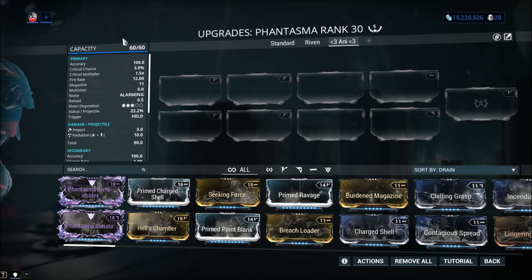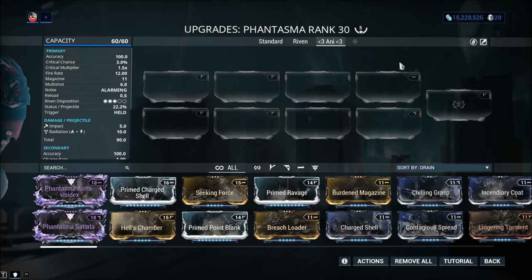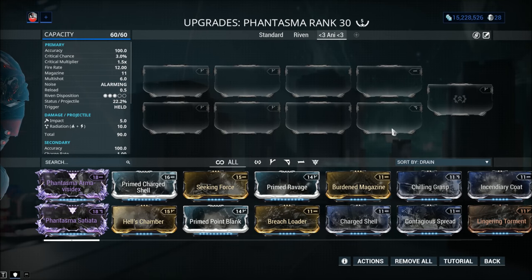Let's have a look at mod capacity — 60 out of 60. If your Phantasma only comes with 30 out of 30, go into actions and plug in the Orokin Catalyst to double that mod capacity; it's 100% worth it. You can pay 20 plat to have one installed, grind one from Nightwave, get a blueprint from the daily sortie, or some events feature the catalyst as a reward. For forma, you can go with a maximum of four, or three if you choose a simpler build — just go for V symbols.